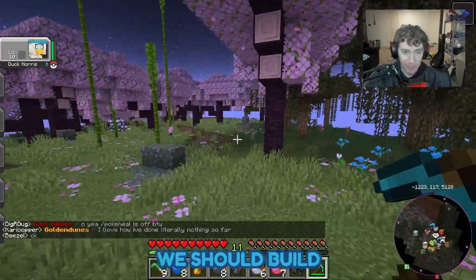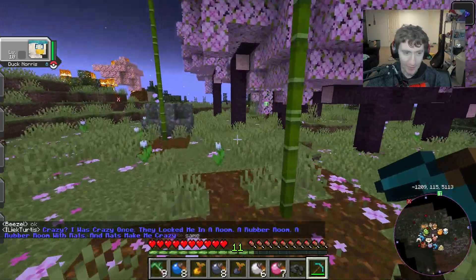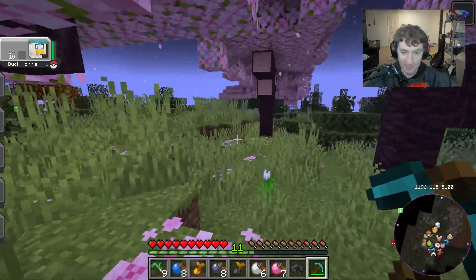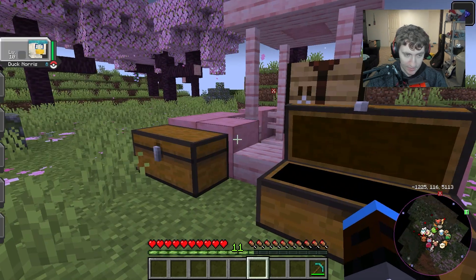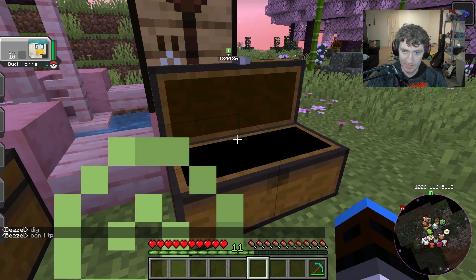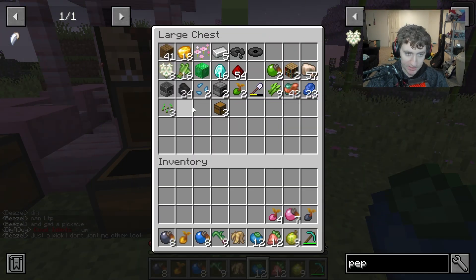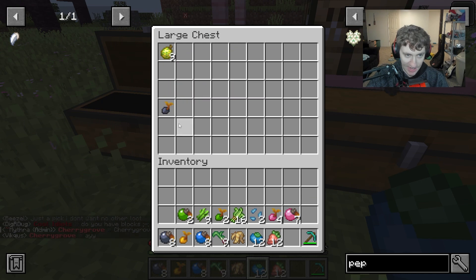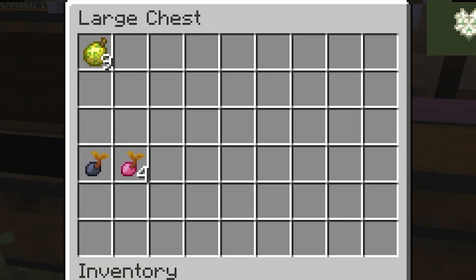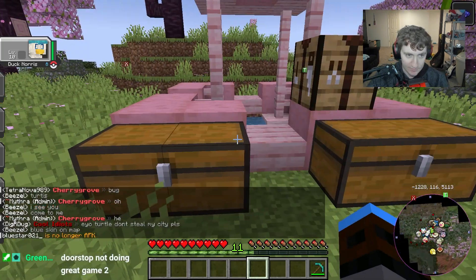Ignoring the forest fire over there — we're playing on Minecraft 1.20 now. I've decided we should build our base inside a cherry grove, the new biome from 1.20. I've never seen one of these and it is very pretty. Let's build a small little outpost. I want to start the farm as soon as possible, so let's get an agriculture chest started right away — berries, apricorn seeds, all that farming stuff.